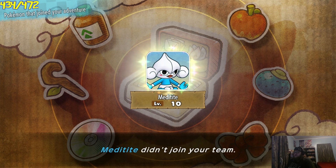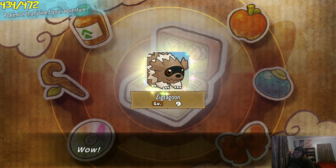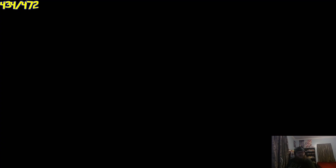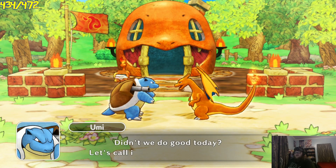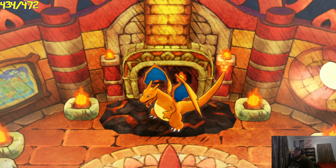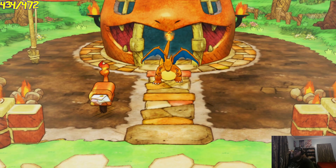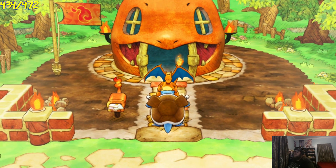We're at 22 minutes — let's do one more run. We'd love to get a Shiny Rapidash here today. If we don't get Shiny Rapidash today, I guess we'll switch back and forth between an old dungeon and a new dungeon. We did Fantasy Strait last episode, so we'll do Marvelous Sea next episode, which is Shiny Magikarp.